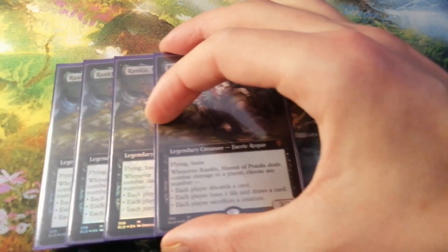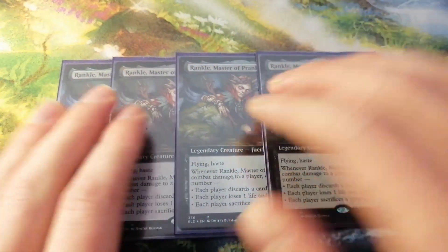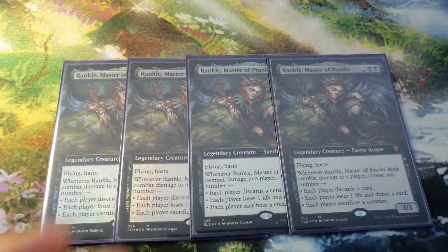Welcome to the official Pioneer Faeries stack deck. Let's directly start with talking about Rankle. Next to the Sleep-Cursed Faerie, this might be the single most important creature in the deck.